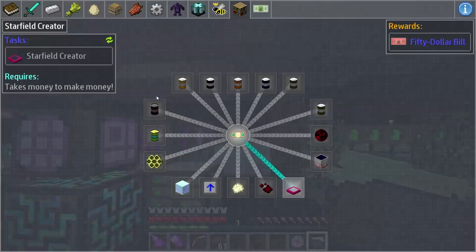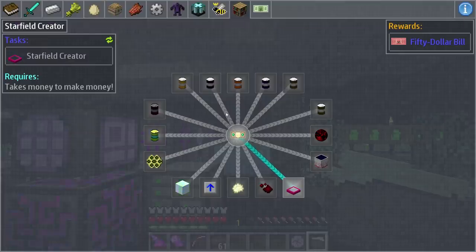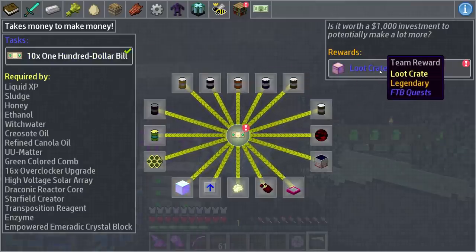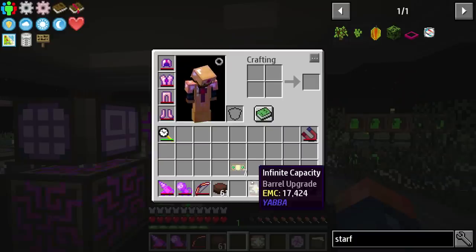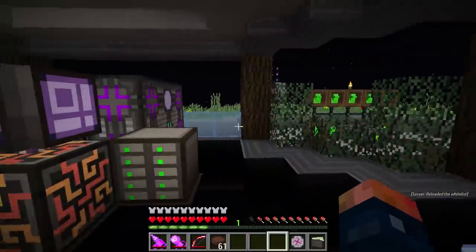We're gonna need to invest that money. Right here inside the extra quests, that can be turned in multiple times for more money. We need to actually accept this main quest — this is going to require ten one hundred dollar bills, so a thousand dollars. We're gonna need a loot chest for it and then we're gonna have the ability to turn these quests in, and I think that's well worth it. Let's do that and then we'll grab our loot crate — hopefully we get something good out of that. Bummer, that's really not anything that great, just a little bit of EMC basically.